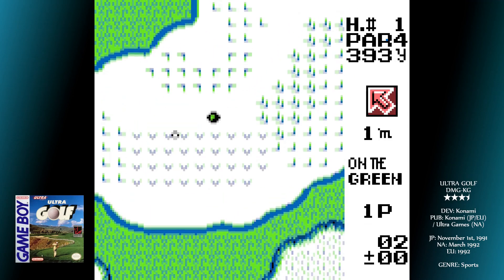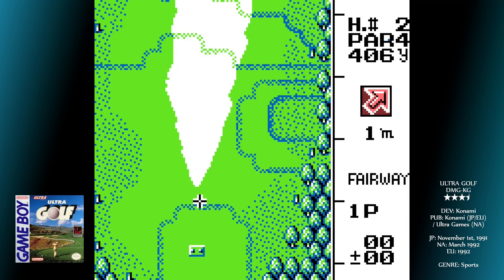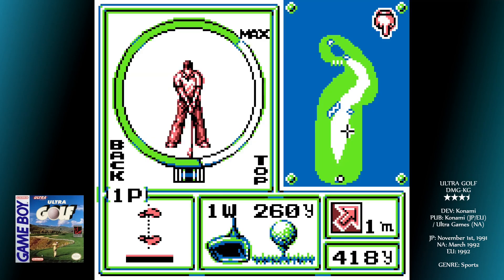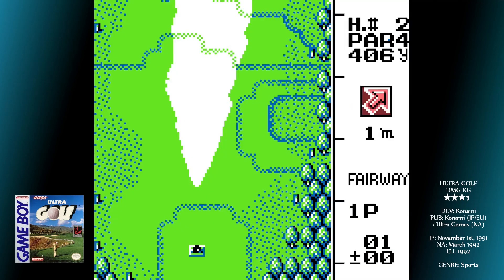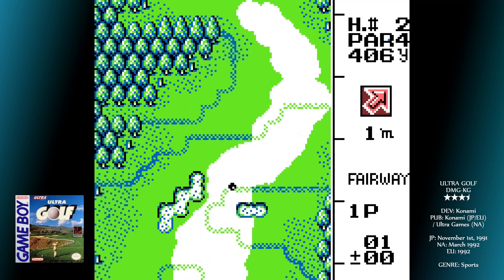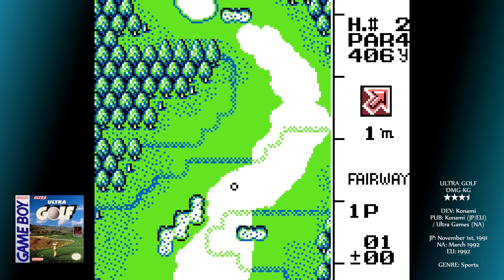Gradients are indicated by arrows pointing down the slope. The player interface has clarity to it. Once an initial direction of shot is chosen, the shot screen appears, which has a smaller view of the hole — wind speed and direction, distance to green, your choice of club, and maximum distance you're able to hit the ball with it. Choose from the usual range of clubs; the game's built-in caddy picks something close to the optimal one for you, but it's up to you.